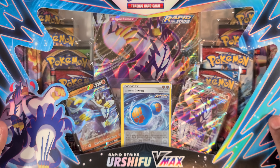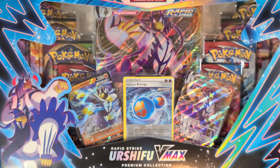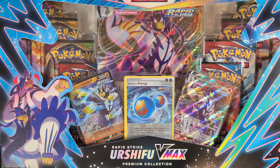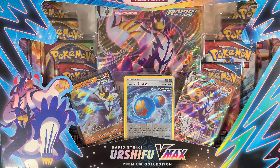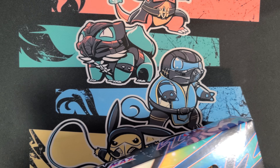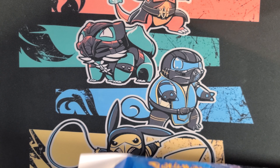This is a very competitive box because at my local card shop this thing was sold out. I'm assuming it's because you can build a deck with it and you get the energy trainer. I'm thinking we've got three Battle Styles packs, two Vivid Voltage, and two Darkness Ablaze in here, so let's open this up quick and see what's inside.